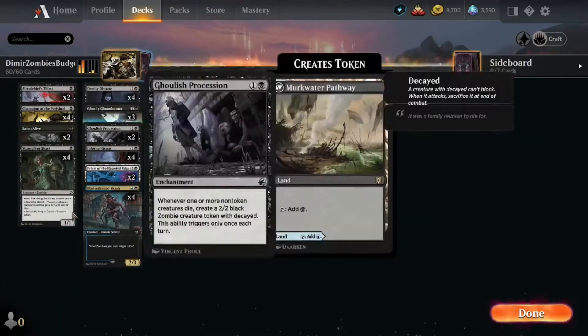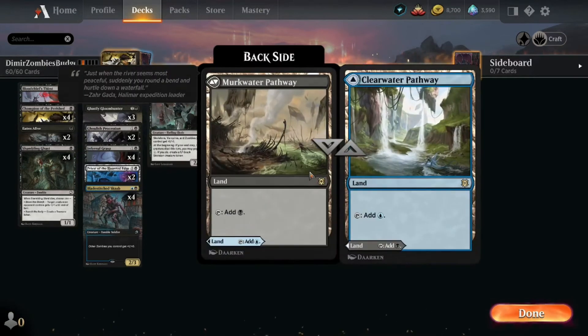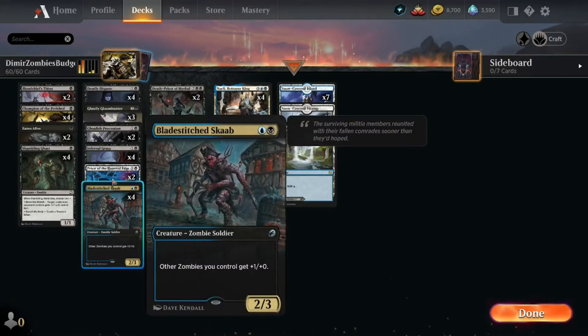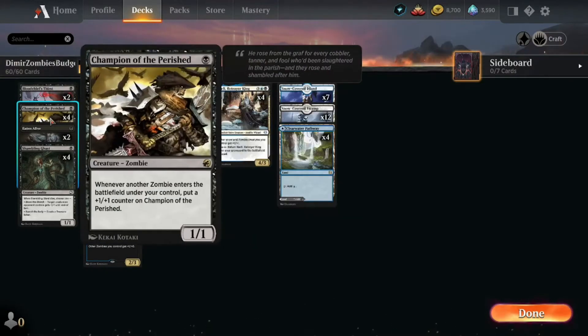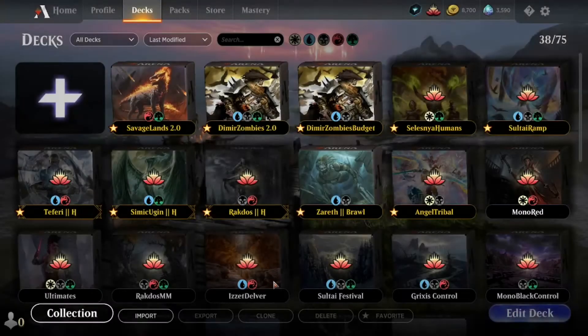This is the deck — as you can see it really is very budget, apart from the four Champion of the Perished and four Clearwater Pathways, or Murkwater Pathway. There are no more rares on the deck; it's all commons and uncommons. It's pretty standard, nothing too crazy, but if you're just starting to play the game I think it's a pretty good deck to begin with, at least to get to know the mechanics.